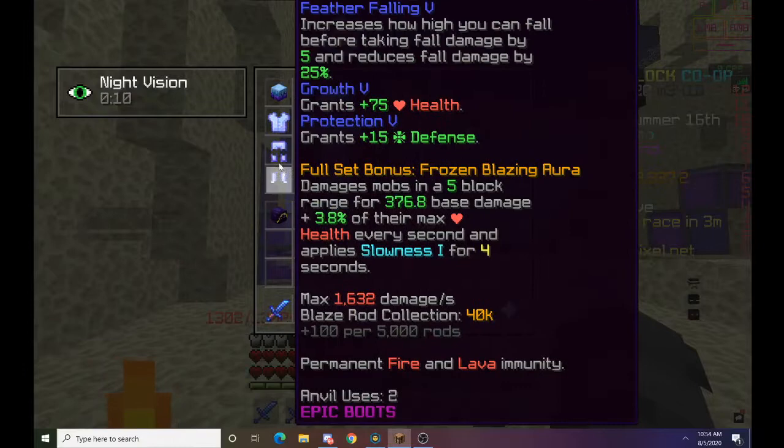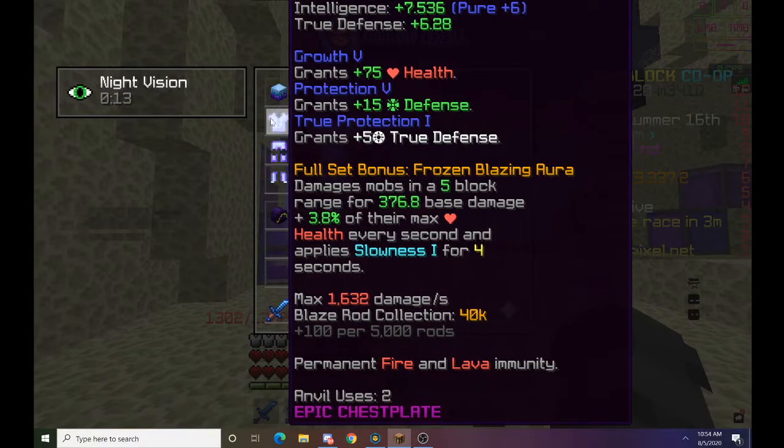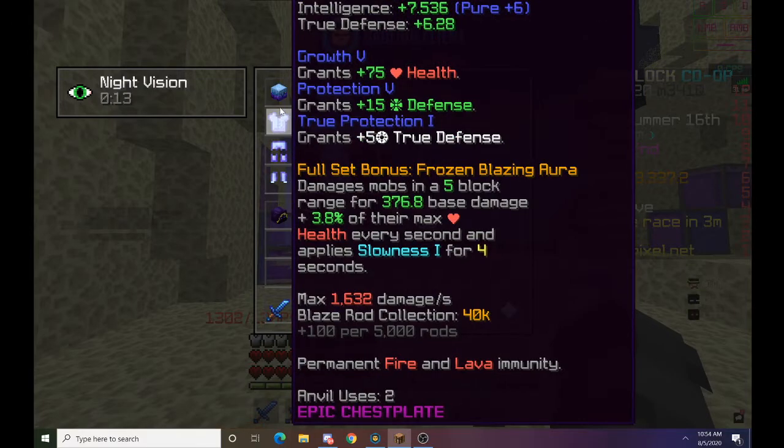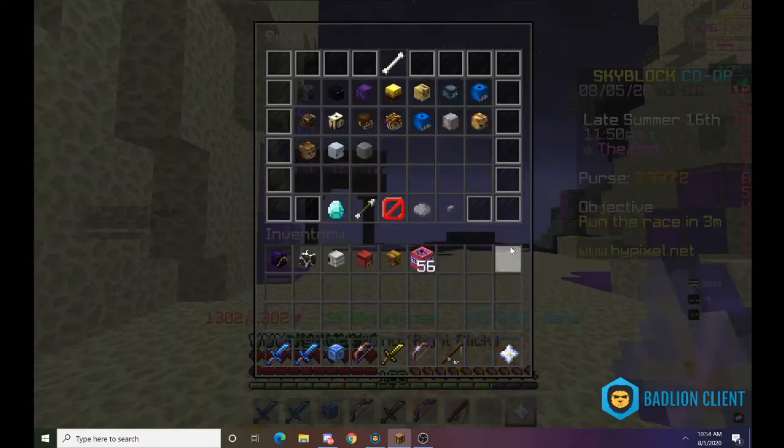For this to work, you're gonna want to have a full set of frozen blaze armor. You can see the full set bonus is frozen blazing aura, which damages mobs. My blaze collection isn't even maxed so it can do even more.